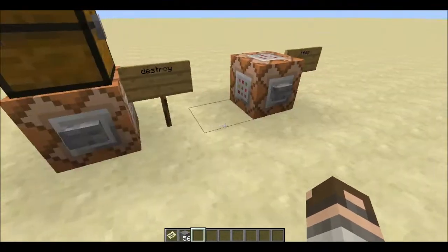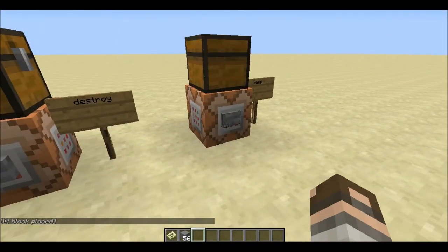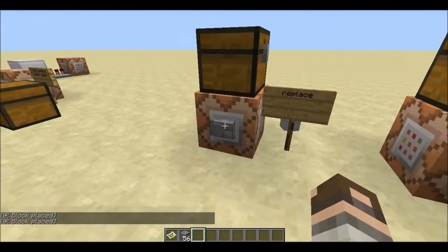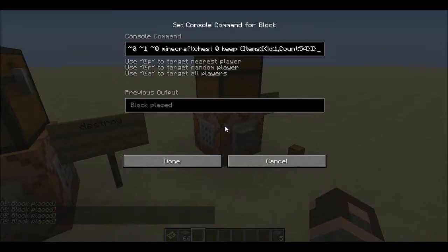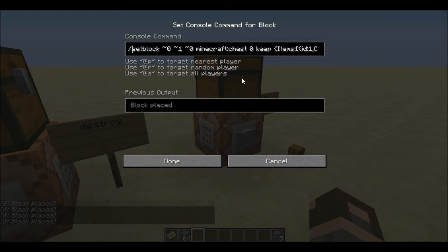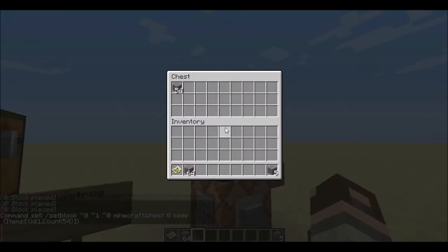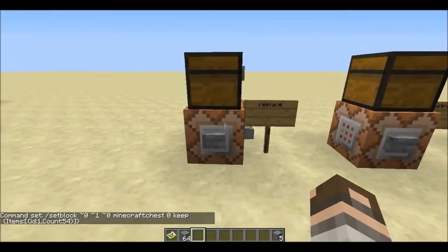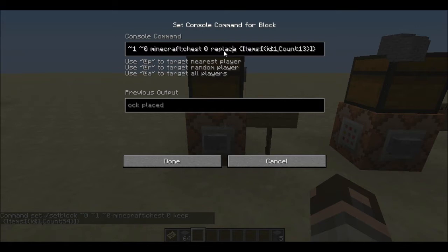There is also a new setblock command, which comes in three modes: keep, destroy, and replace. Keep places a block — I got 54 stones set in this block. Destroy destroys a block. And replace replaces a block. The way this new coding string works is: setblock, set one block above, put in the new Minecraft ID such as Minecraft:chest, zero is your standard block data code, then keep as the place command, and then the item with a bracketed ID — 1 is stone, count 54 — and close the bracket. That's how you spawn a chest filled with items.